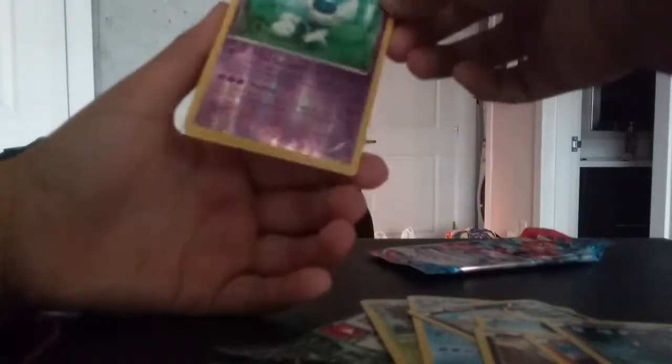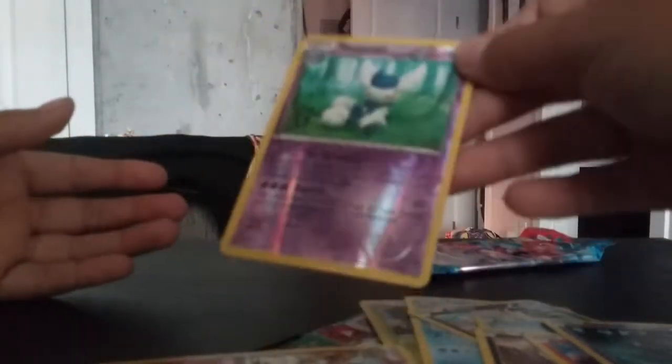We got a hollow Meowstic. We got one more — a Tofloaty. Pretty nice card. Let's put it along with the other cards and get these cards back here.